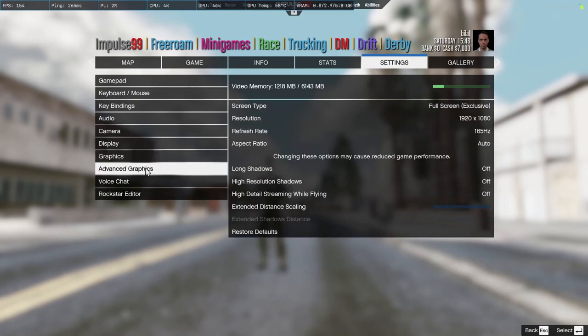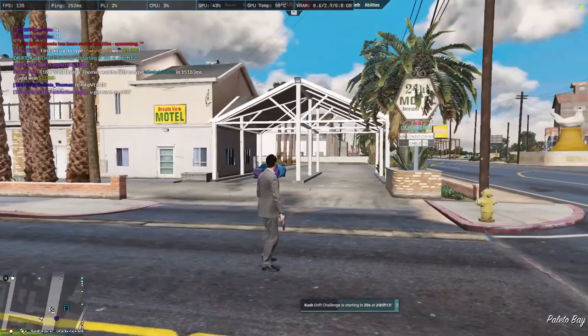Go to Advanced Graphics and set the refresh rate to the max available, like Full Screen Exclusive mode. Make sure you have Extended Distance Scaling and Shadow Distance set all the way low for less stress while driving.